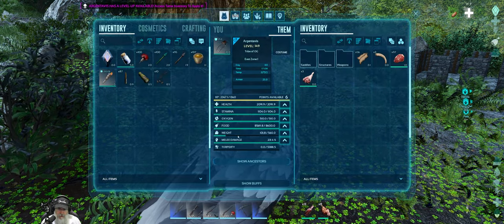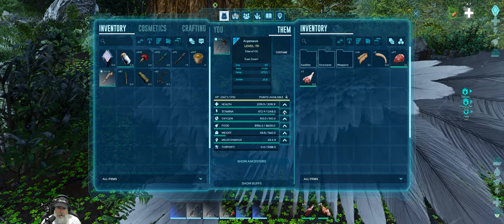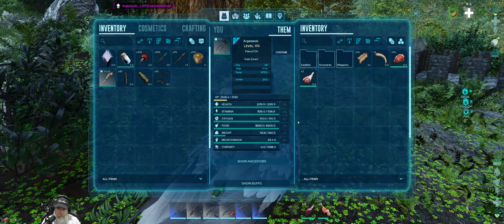We got six levels on the bird! Let's get the stamina up to 1,500 — that's probably all we need for stamina. The health is decent, so we're probably going to start pumping melee damage.